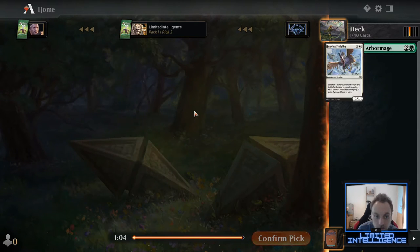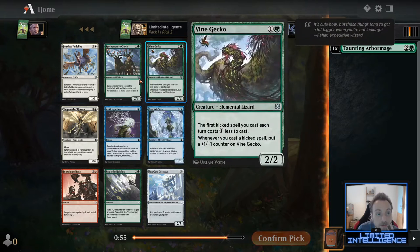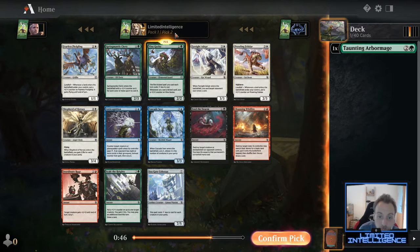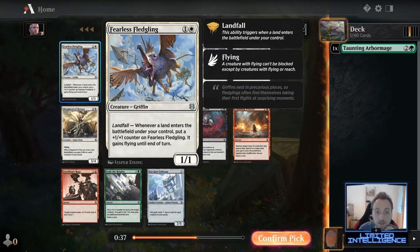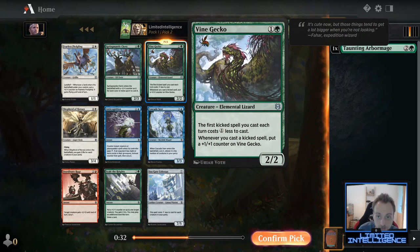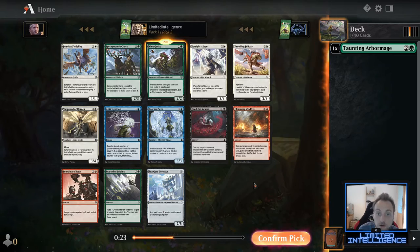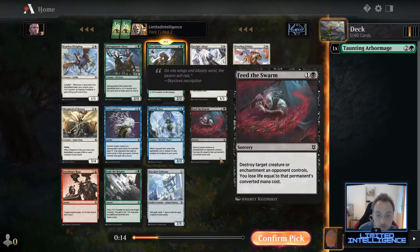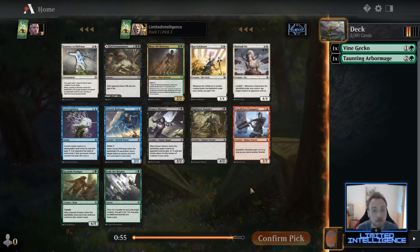Okay, second pack and the rare's gone. Looking at uncommons: Field of the Fledgling is great, Springmantle Cleric is so-so unless you play three colors, but Vine Gecko is really good — I almost put it on the same level as Field of the Fledgling. The Field is probably a little better as a card itself, but Vine Gecko fits our first pick really really well, so I'll go with Vine Gecko. Looking at commons, nothing comes close — Brawling Felidar, Shepherd of Heroes, and Feed the Swarm are okay but not great.